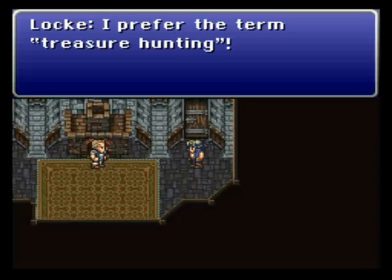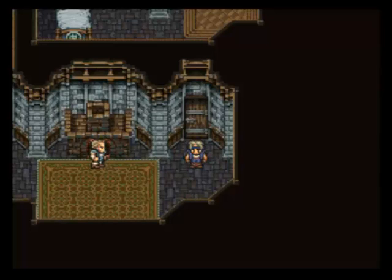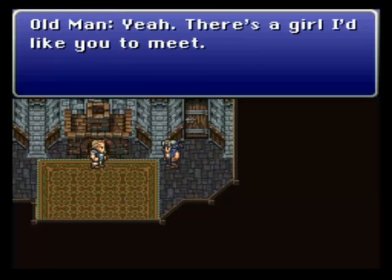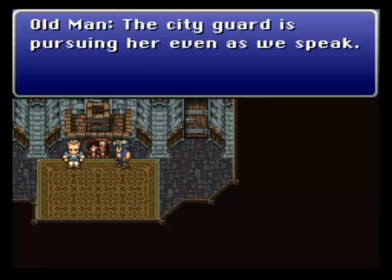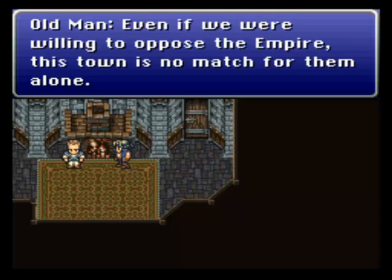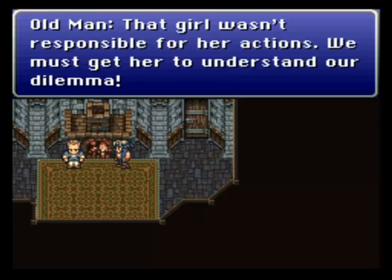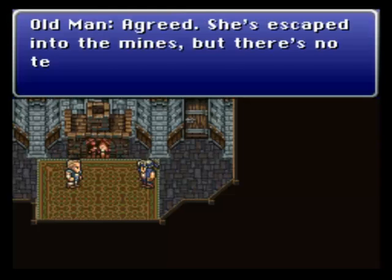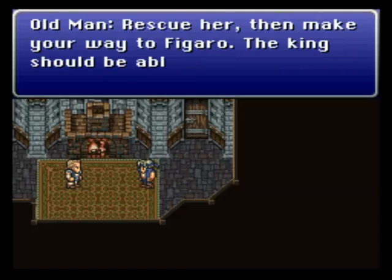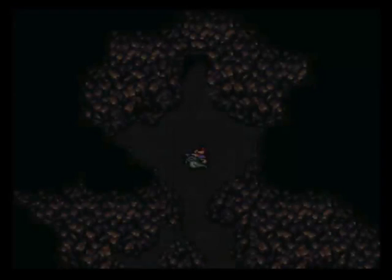I love Locke. I prefer the term Treasure Hunter! Ha! Semantic nonsense! There's a huge difference. Anyway, you sent for me? Yeah, there's a girl I'd like you to meet. A girl? You don't mean? The city guard is pursuing her even as we speak. Even if we were willing to oppose the Empire, this town alone is no match for them. Our independence can only be assured if we join with the Returners. That girl wasn't responsible for her actions. We must get her to understand our dilemma. Rescue her, then make your way to Figaro — the king should be able to help. When Locke shows up, you know shit is getting good.